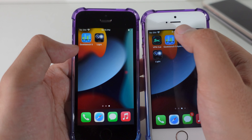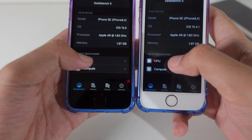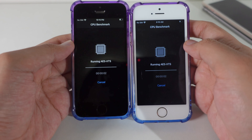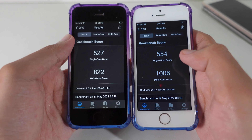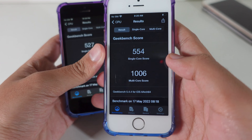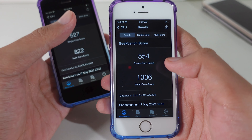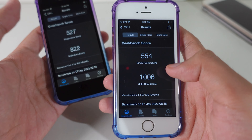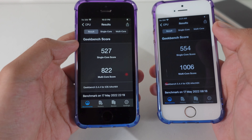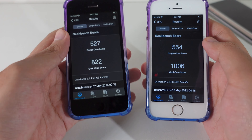We're going to do the real test here with Geekbench. I'm going to test the CPU and see the score. After a few minutes, here is the final result. We can see that 15.4.1 gives a better score — 554 on single core and 1000 on multi-core. Comparing to 15.5, the score is much, much lower. You can tell that 15.4.1 is better.